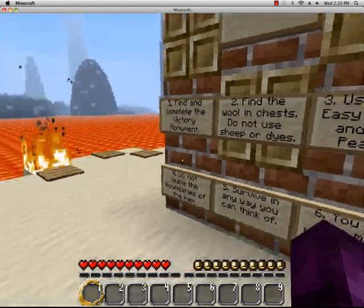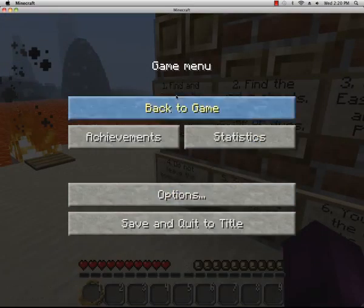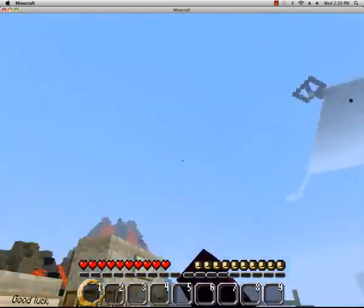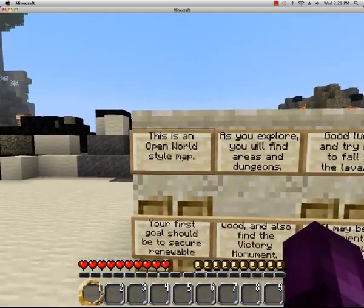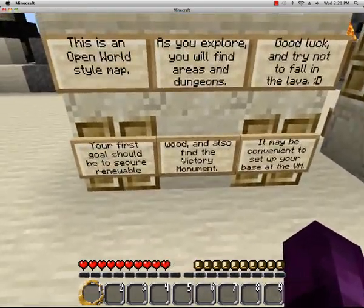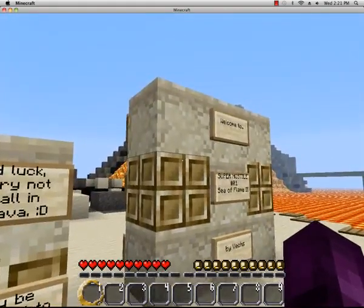Easy difficulty, never peaceful, normal. You don't leave the map boundaries, you have anything you can think of, and you craft the metal box for the monument, and no cheating. This is an open world style map - as you explore you will find areas and dungeons. Good luck and try not to fall in the lava. Your first goal should be to secure wood and find the victory monument.